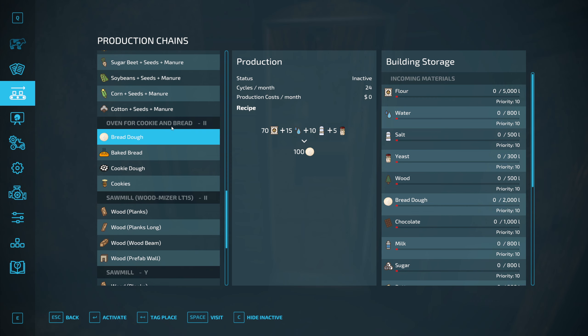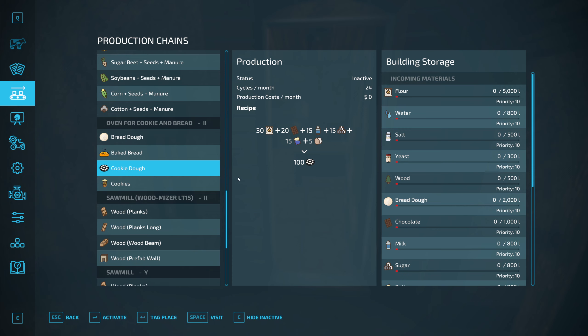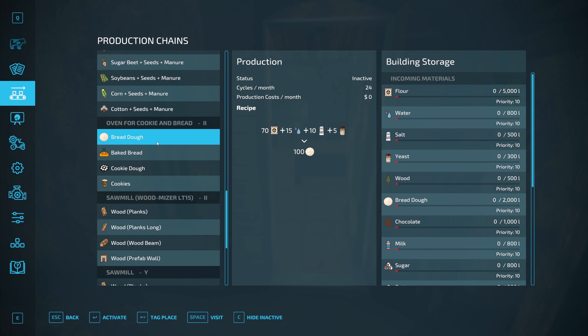This is the oven for cookies and bread and we can make bread dough, baked bread, cookie dough, and cookies. The cookie recipe is quite complex - we haven't got some of the items. We have flour, eggs, and milk, but we need chocolate, butter, and sugar, so I'm going to look to see if I can produce some of that myself. We do have, apart from salt and yeast, all the things we need to make bread dough. We've got flour and water, so we'll need to fetch some salt and some yeast.